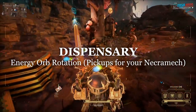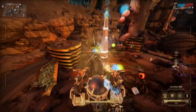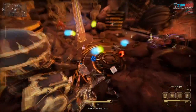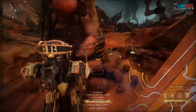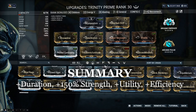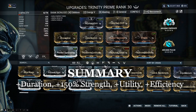You can use Dispensary to pulse out energy orbs for your necromech to collect. I took off Trinity's first ability, Well of Life, to swap for Protea's Dispensary. It's up to you which ability you want to switch throughout these combinations if you prefer a different combination yourself. This is currently the build I am using, focusing heavily on the duration stat for scaling time on the Dispensary and the damage reduction buff too.